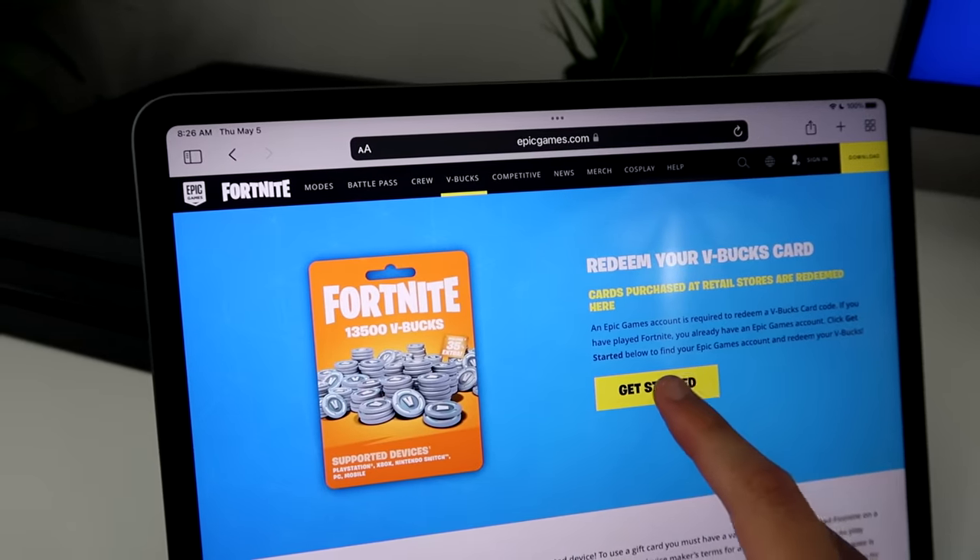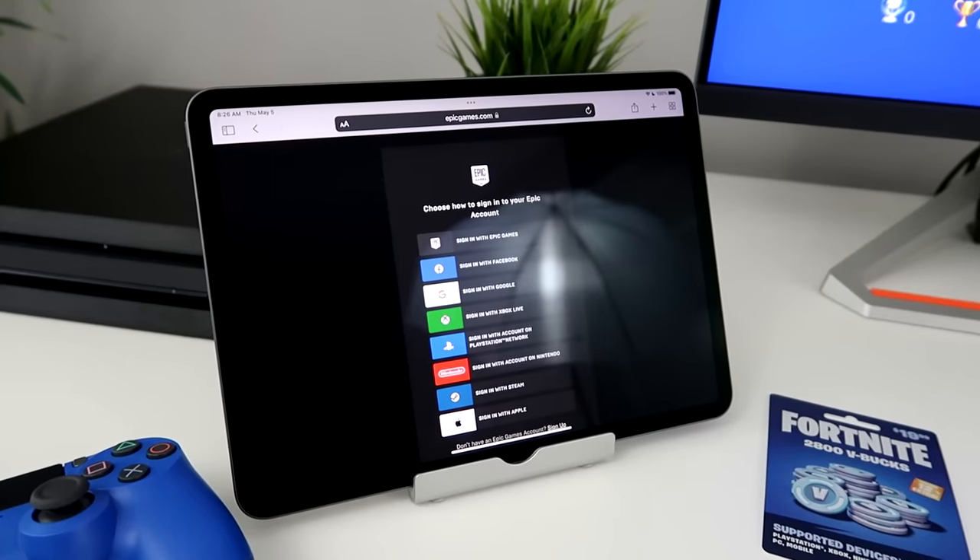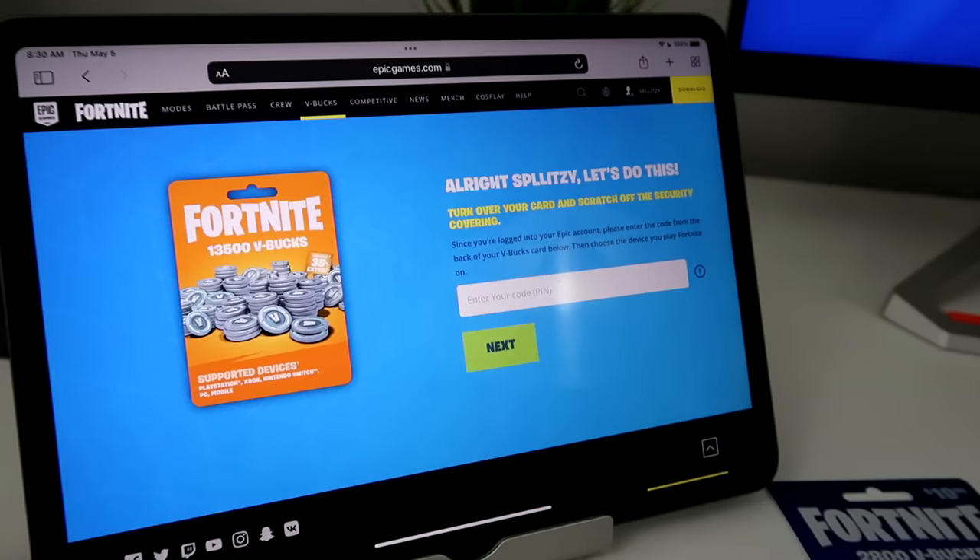So you just want to hit 'Get Started.' It will tell you to sign into your Epic Games account, so that's what I'm going to do. And I just signed in.